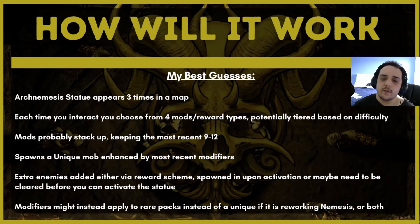I imagine the mods are probably going to stack up — it could be that the most recent nine to twelve mods you've picked basically stack up and keep rolling along, meaning the encounter is getting harder but way more rewarding. If you have twelve modifiers stacked up from the four most recent maps you've done, you're going to get really good rewards out of this mechanic. Whereas, potentially, the mods go away if you die, and that means if you can't handle this mob, you won't get much out of this mechanic.